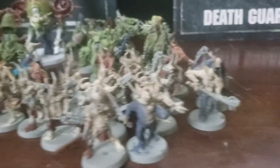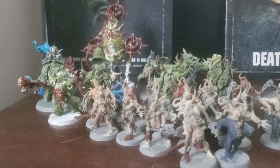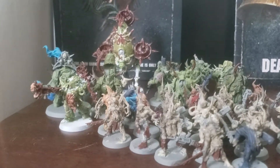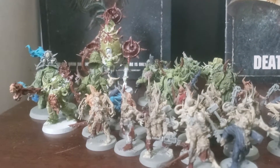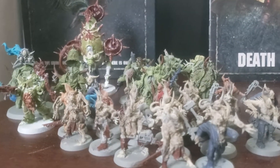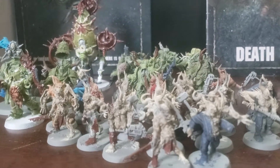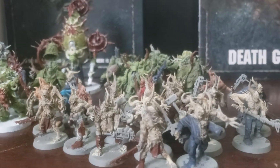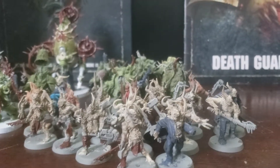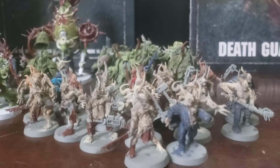They consist of 1 Death Guard Lord of Contagion, 1 Death Guard Malignant Plaguecaster, 1 Death Guard Noxious Blightbringer, 1 Death Guard Foetid Bloat-drone, 1 Death Guard Champion with Power Fist and Plague Sword, 1 Plague Marine with Plasma Gun, 5 Plague Marines with Plague Knives and Bolt Guns, and 20 Poxwalkers.